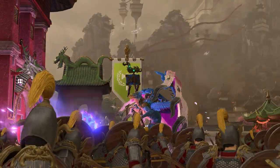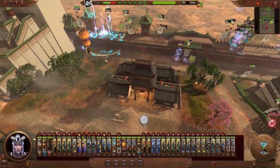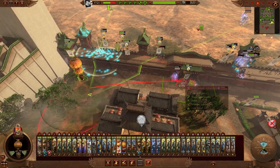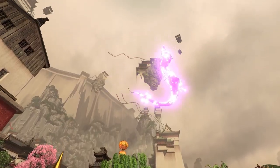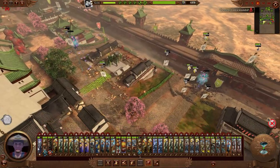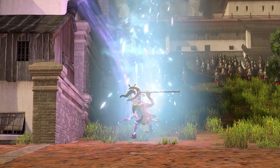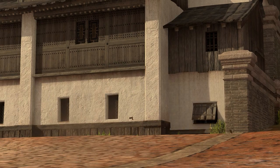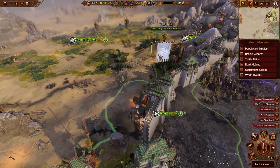Chi's spells bombard our defenders relentlessly, extracting a terrible toll. But despite Kairos Fateweaver's magical prowess, he cannot stand against the might of the Storm Dragon. The invasion is repelled. The Great Bastion still stands, and the Northern Province's continued survival is ensured.